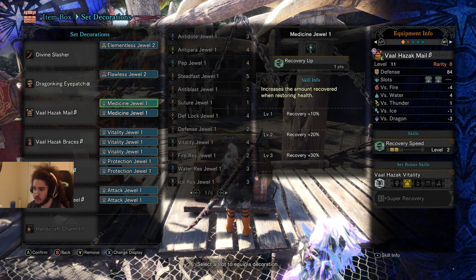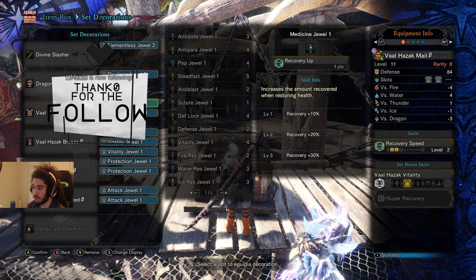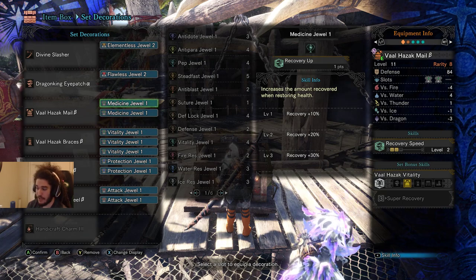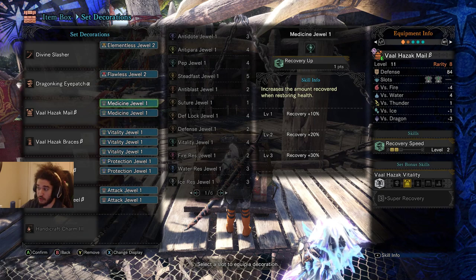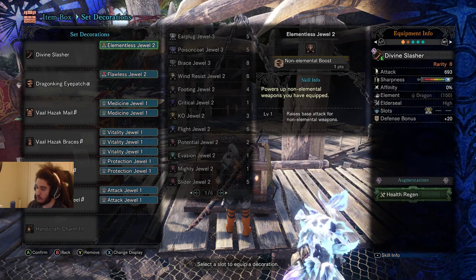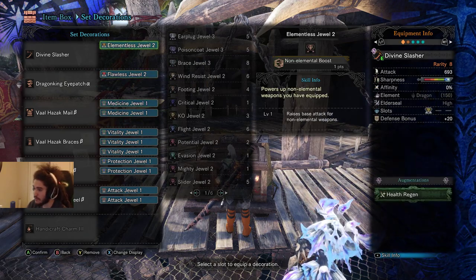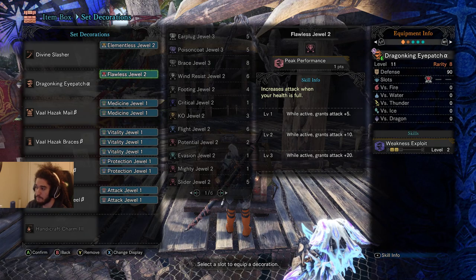I've got 2 Medicine Jewels in because Recovery Up increases the amount of health recovered, which interacts with your health regen and the recovery you get from Valhazak. Something you'll be aiming for later in the game is the health regen augment, which helps keep you topped off for your Peak Performance.